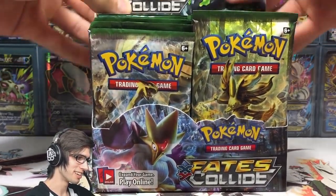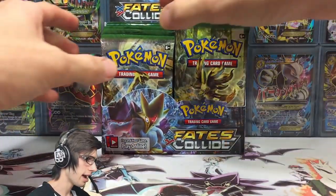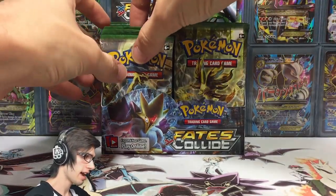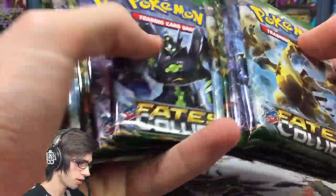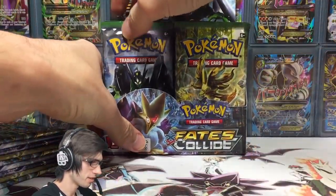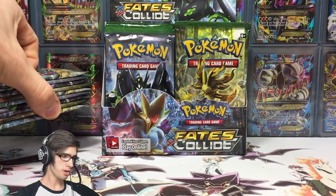In each part we'll open up nine packs, with four parts total. We're grabbing nine straight off the front of the left-hand side — one, two, three, four, five, six, seven, eight, nine. Got them picked up straight away. Without further ado, let's crack into box number two.